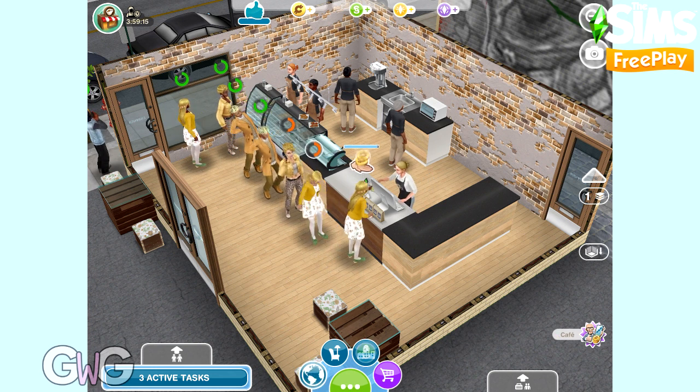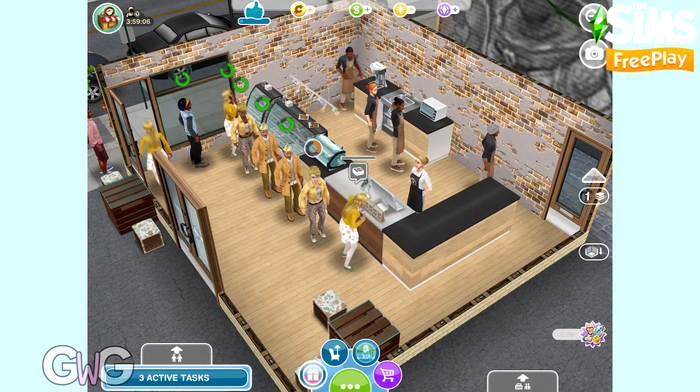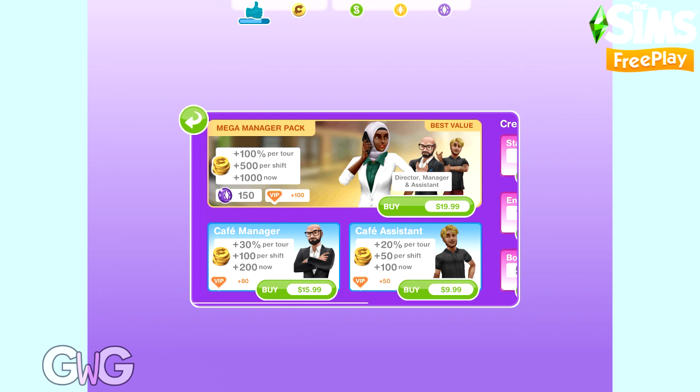If you want to boost progress you can purchase packs for real money. The Mega Manager Pack contains all three managers - director, manager, and assistant - giving 100% more credits per tour, 500 more per shift, 1,000 credits on purchase, plus 150 social points and 100 VIP points. The Cafe Manager Pack gives 30% more credits per tour, 100 more per shift, 200 now, and 80 VIP points. The Cafe Assistant Pack gives 20% more per tour, 50 more per shift, 100 credits now, and 50 VIP points. You can also just purchase credits directly, or skip all of them.